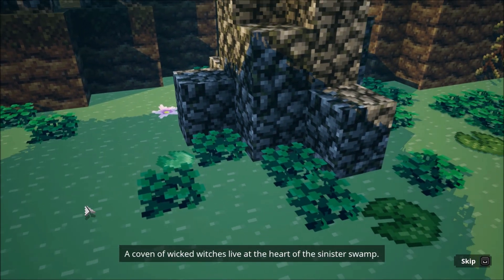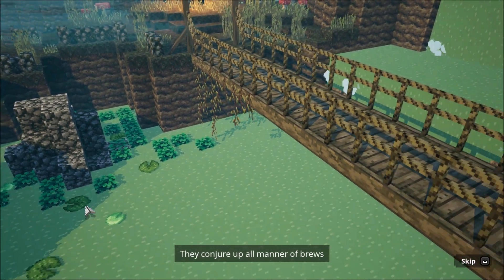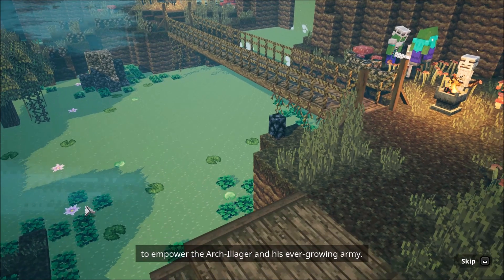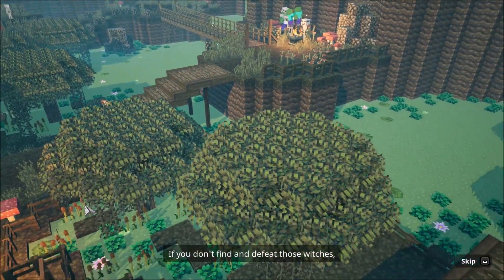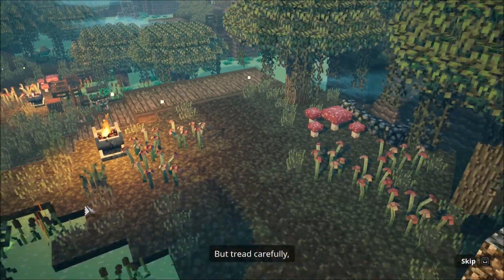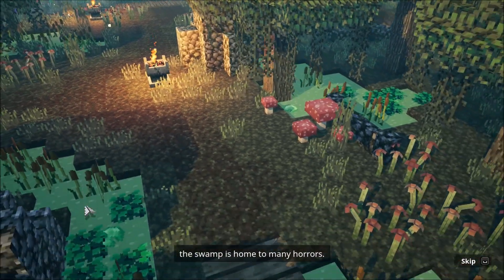A coven of wicked witches live at the heart of the sinister swamp. They conjure up all manner of brews to empower the arch illager and his ever-growing army. If you don't find and defeat those witches, the illagers will be unstoppable. But tread carefully — the swamp is home to many horrors.